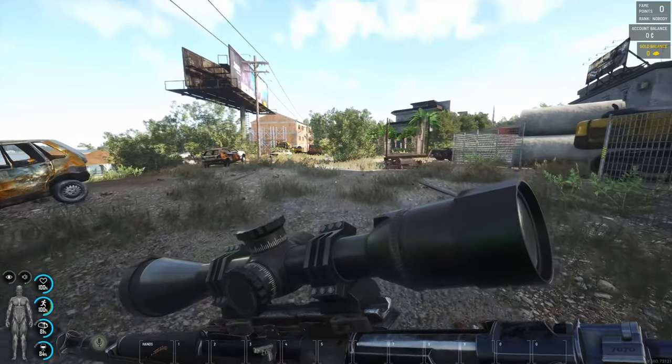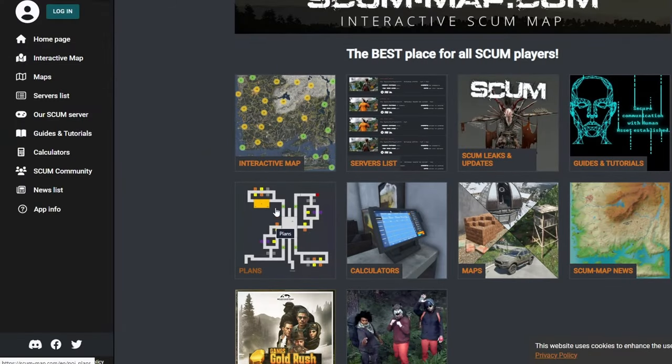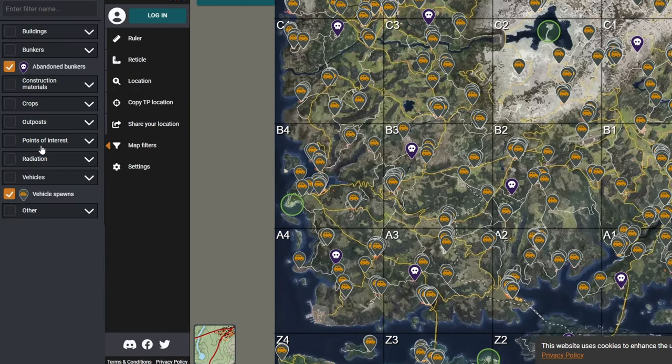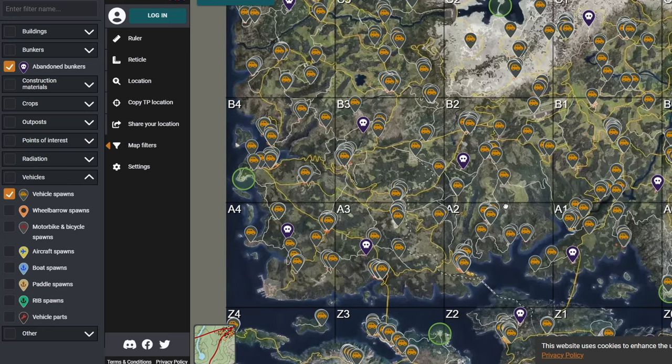The big town will have quite a few as well. If you want to find out where these vehicle spawns actually are, you can use Scum Maps. Head over to Scum Maps and hit 'interactive map' — you'll see all the vehicle spawns. Go down to your map filters and there's an abundance of different filter types. Right at the bottom you'll see vehicles: vehicle spawns, wheelbarrow, motorbike, bicycle, aircraft, boat, paddle rib, and vehicle parts. Click on these and it will show you exactly where they are on the map.